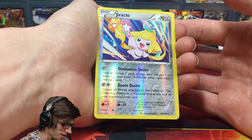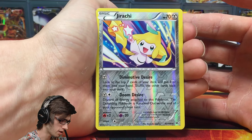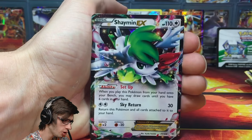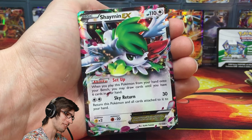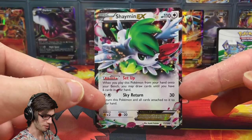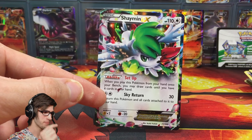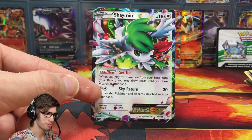We've got a Reverse Rare Jirachi — that one is a Holo in the set, which is pretty cool, with Diminutive Desire and Doom Desire. And the pull in this pack is... oh damn, that's sweet! That is so good. We've got a Shaymin EX! So what a playable box — we've got the Blaziken and Mega Blaziken, and now we've got a Shaymin to add to the playability.